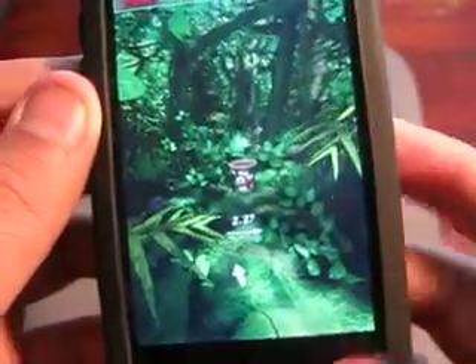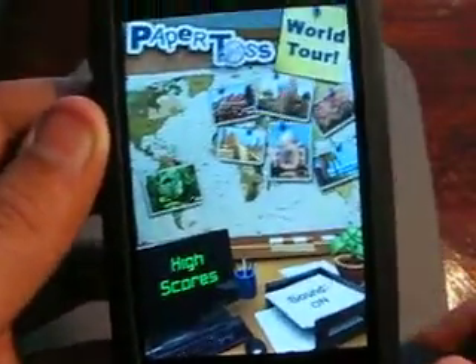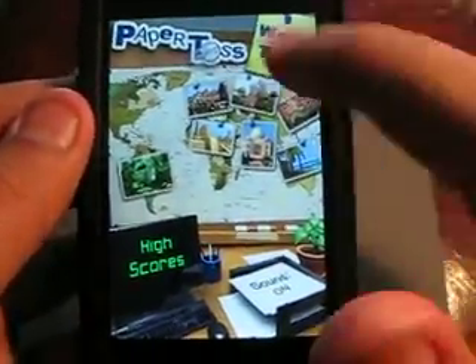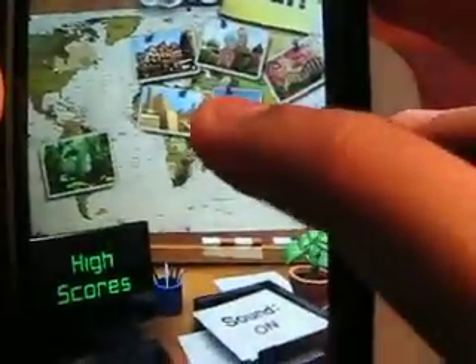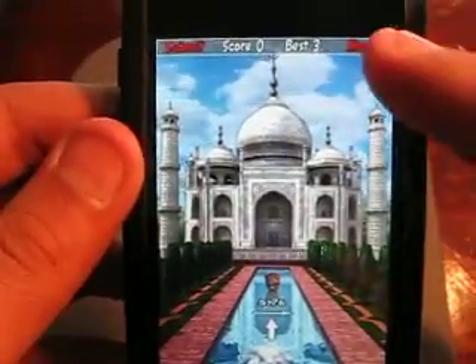So this game is just like Paper Toss, just a regular Paper Toss. But this one has no fans — it's real. So here's the Taj Mahal. Yeah, the little music. This one's hard, and if you drop it in the water... Oh, I can't believe I made that!